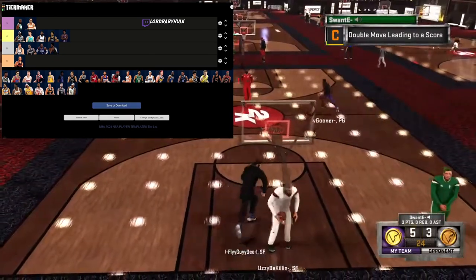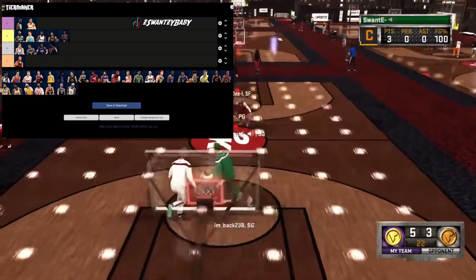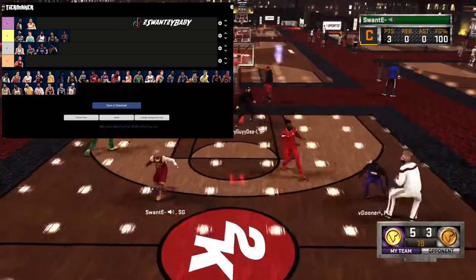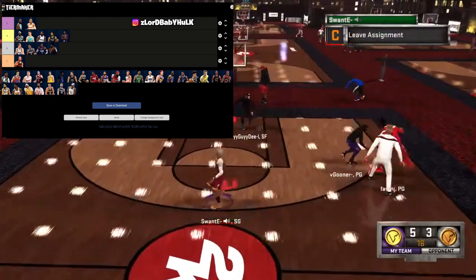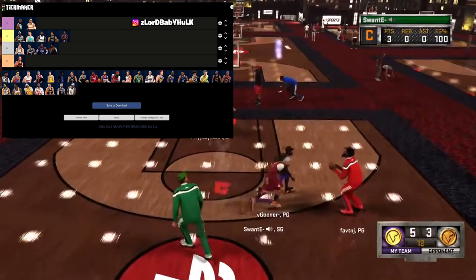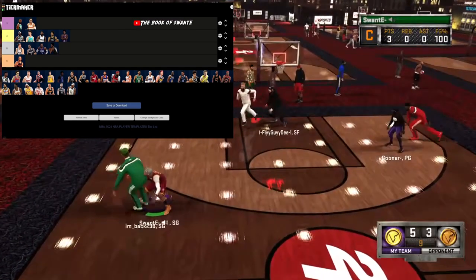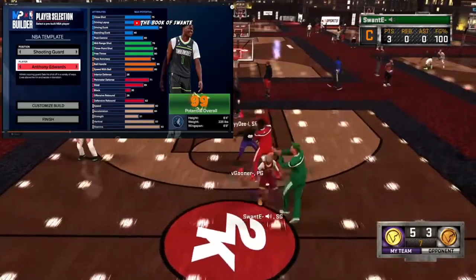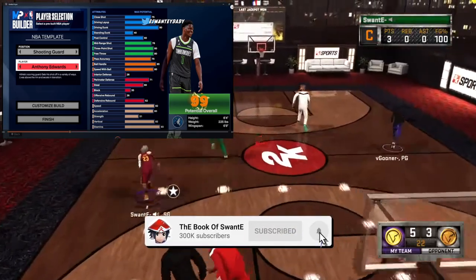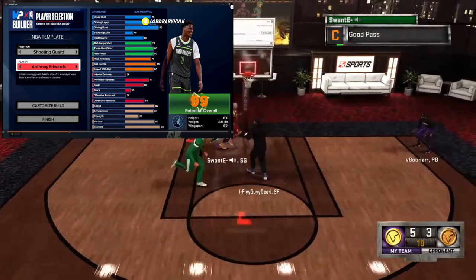More NBA player template builds are going to come in throughout the year. I heard replica builds are still gonna be on current gen. Edward at 6'4 — they're really trying to juice their industry plants, so they can have control over the community.